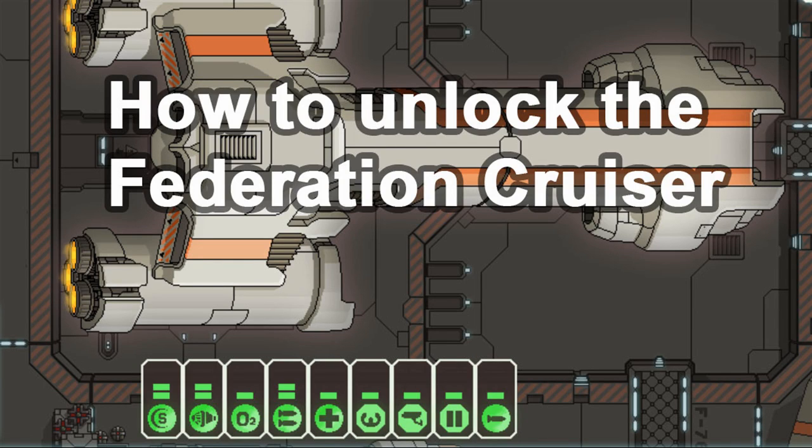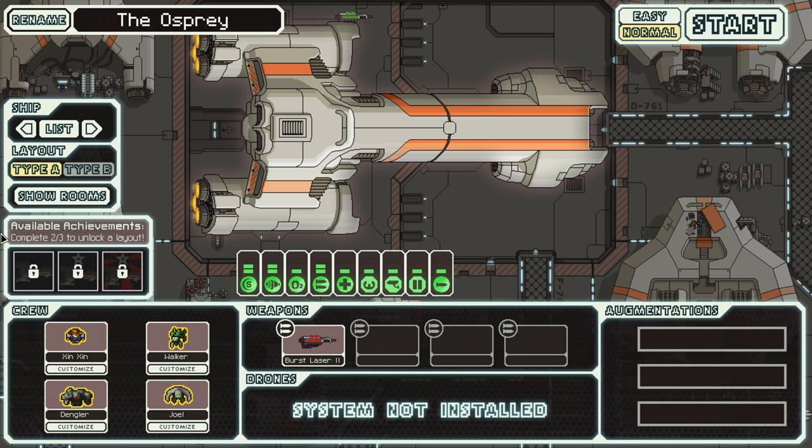Hey guys, today I'm going to be showing you how to unlock the Federation Cruiser in FTL. The Federation Cruiser is one of the more straightforward unlocks in the game. All it requires is that you beat the Rebel Flagship at Sector 8, either on easy or normal mode.